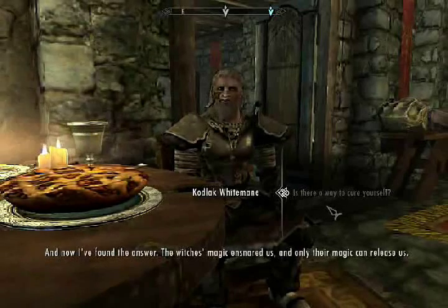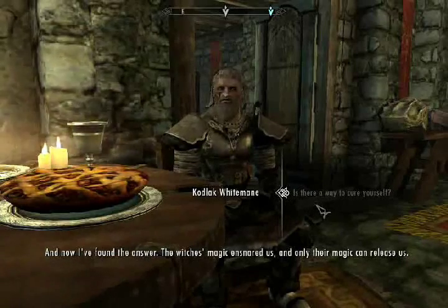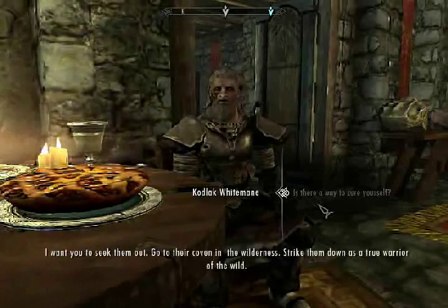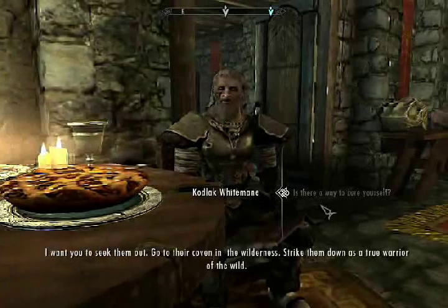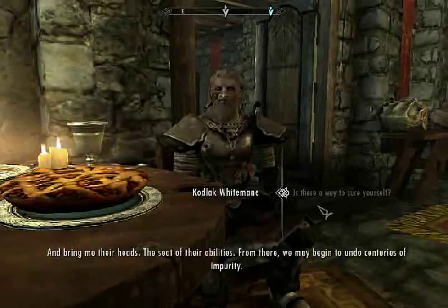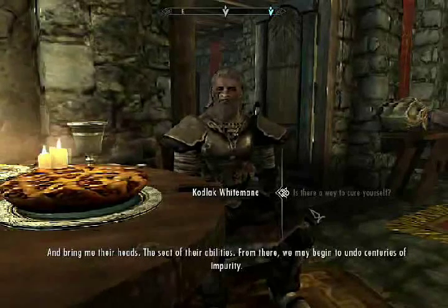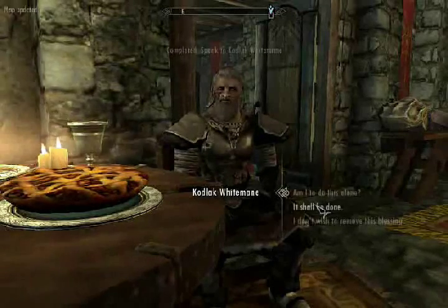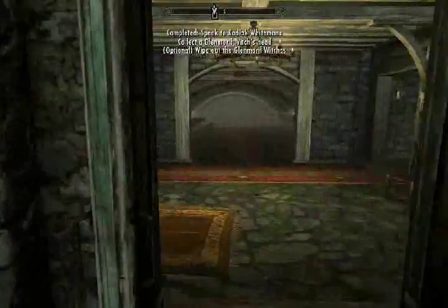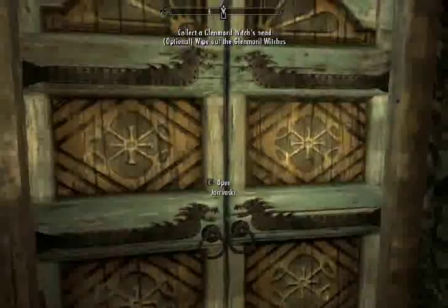Is there a way to cure yourself? That's what I've spent my twilight years trying to find out, and now I've found the answer. The witches' magic ensnared us and only their magic can release us. They won't give it willingly, but we can extract their foul powers by force. I want you to seek them out, go to their coven in the wilderness, strike them down as a true warrior of the wild, and bring me their heads. So I only have to wipe out some witches — that's going to be fun, right?